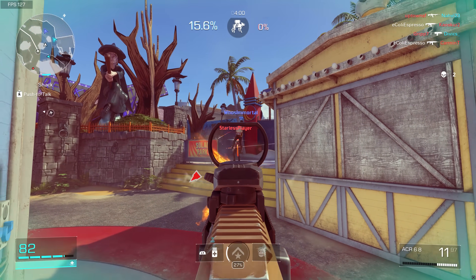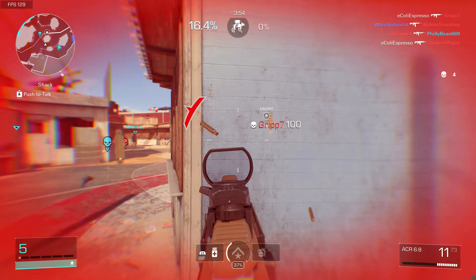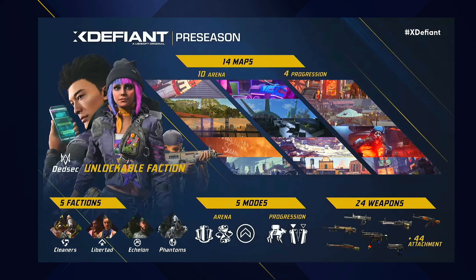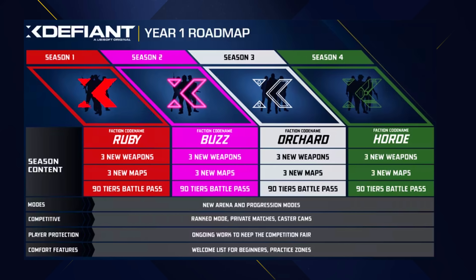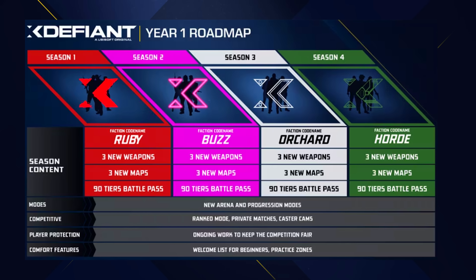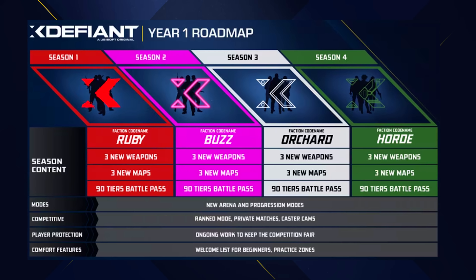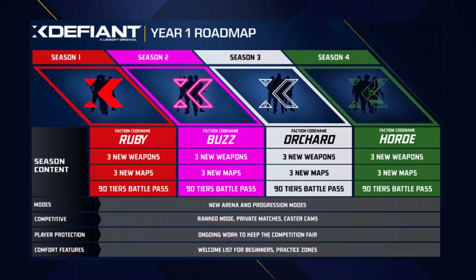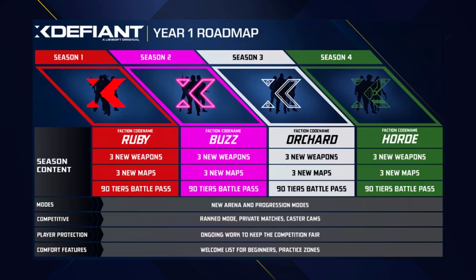Beyond that, you'll find test areas, ranked playlists, and a bunch of other stuff. The pre-season at launch will last six weeks — you'll have six weeks to rank up before additional content drops arrive, including new maps, a new faction, and more. There will likely be leaks to cover along the way. Season 1 looks to start on July 2nd, assuming nothing changes in that six-week span, kicking off the first of four seasons in Year 1 of XDefiant's support.